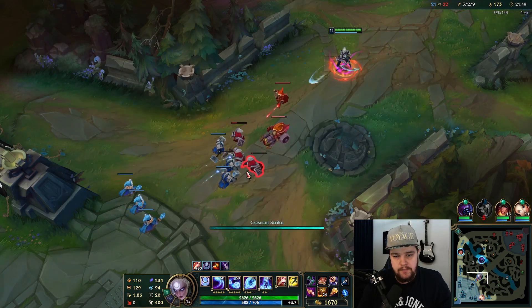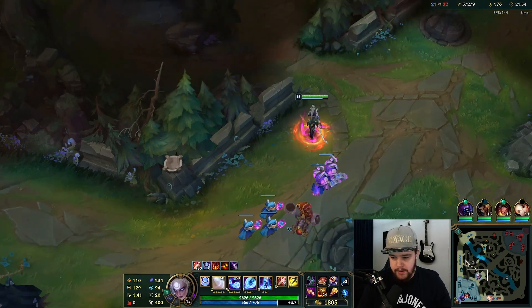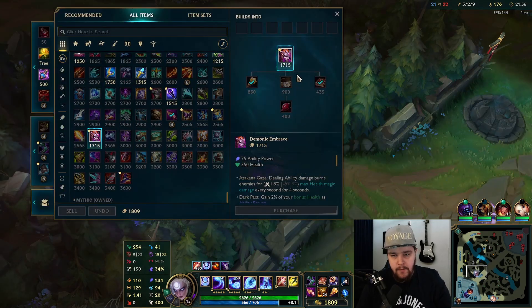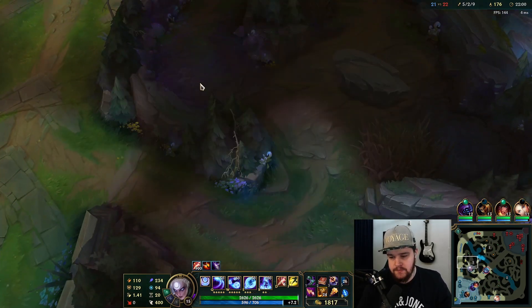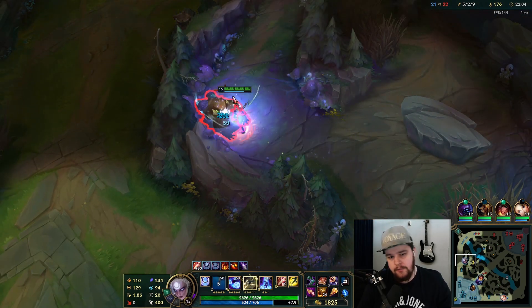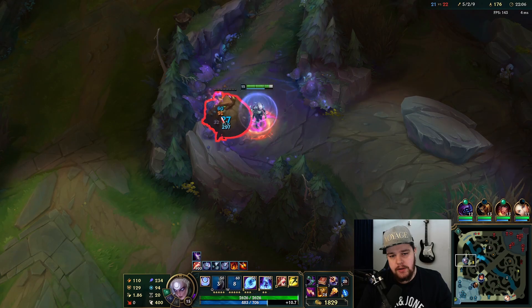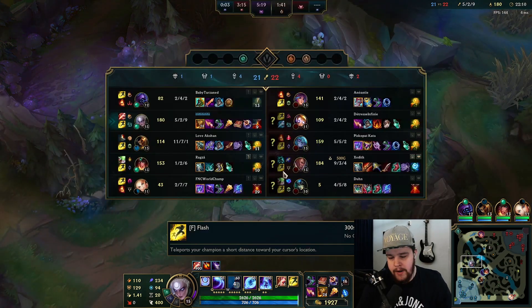Akshan is doing okay — he cleaned up some good kills. Even though he went 0-4 in lane he's doing well now. We have Demonic in base so I'll be purchasing that soon. Demonic actually got buffed for Diana because it gives more AP now, so it's even better — Diana scales really well off AP.